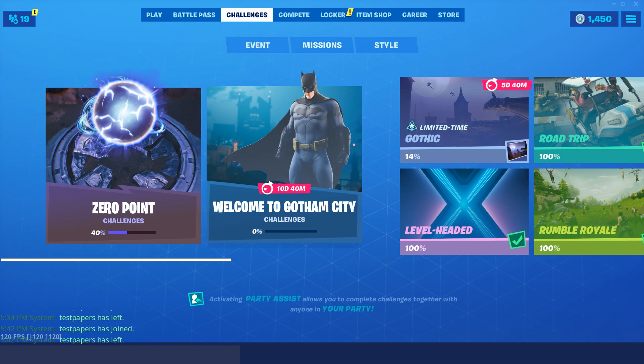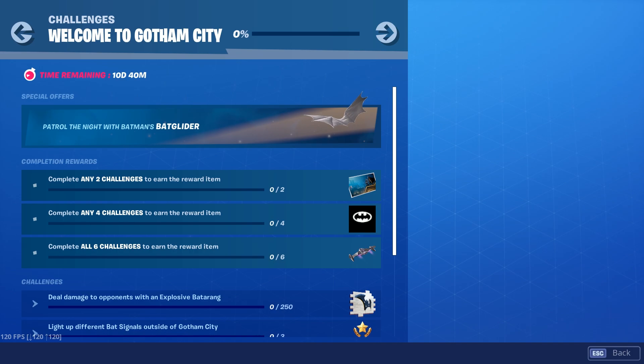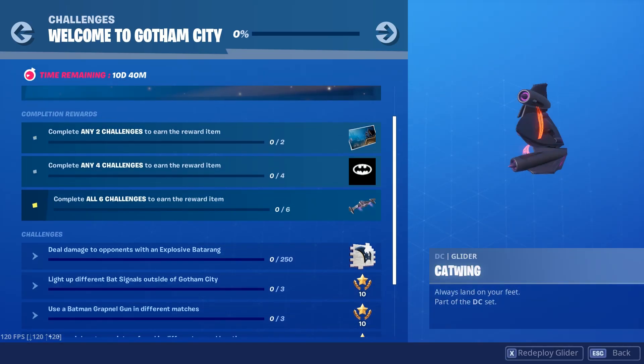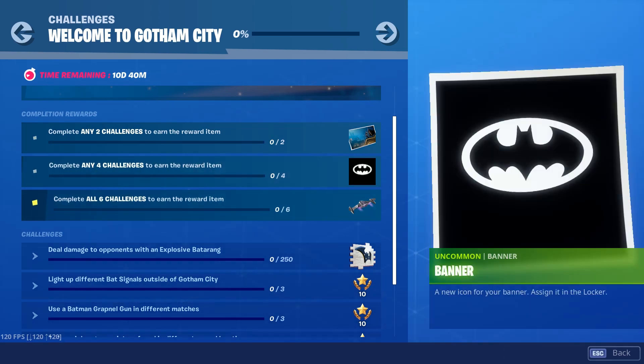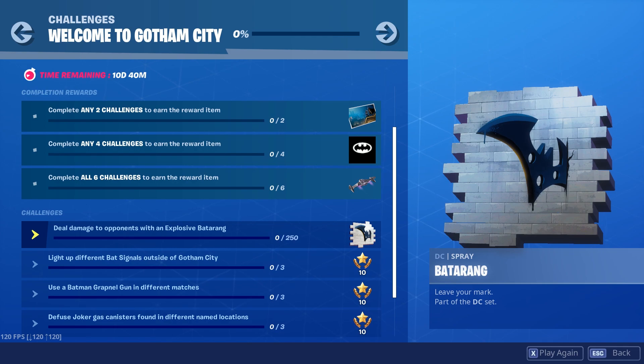The name of the challenges we have is 'Welcome to Gotham City,' and there are four rewards to get. The free rewards are: a wallpaper, the Batman and the Cat banner — no name given but it's pretty sick — and then we have this glider called Cat Wing.